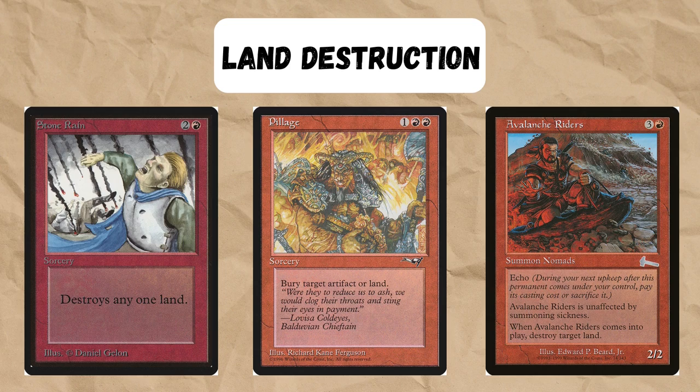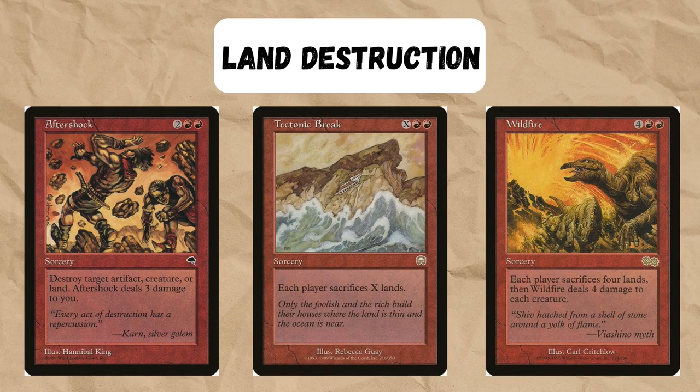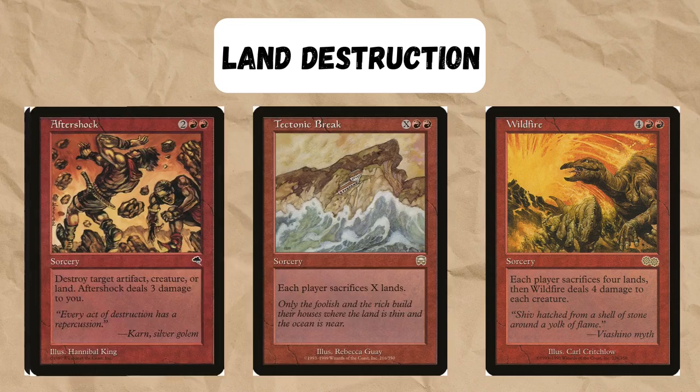It is also possible to build a slower and more controlling version of this deck with Artifact Mana Ramp and cards like Wildfire, which can totally devastate creature decks if you can get it out early enough. However, it's mostly the aggro versions that I've seen performing well online.